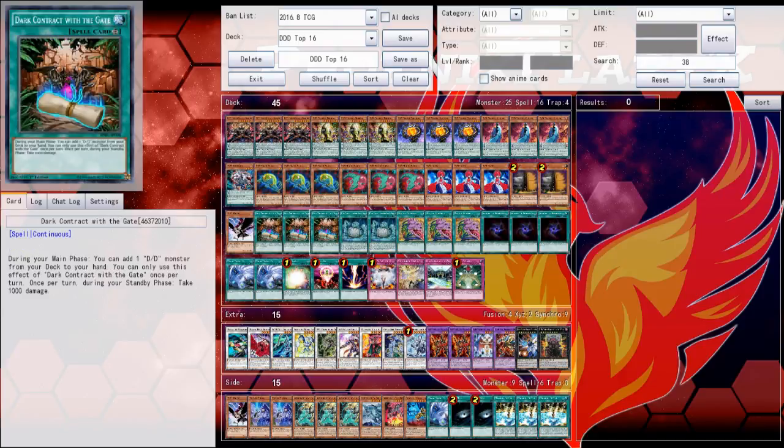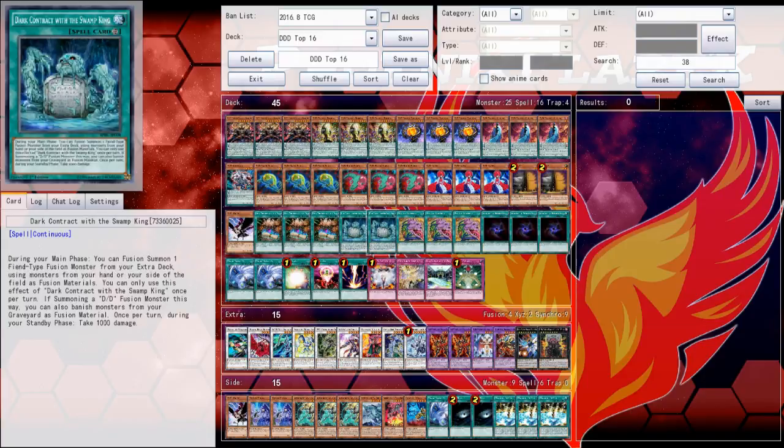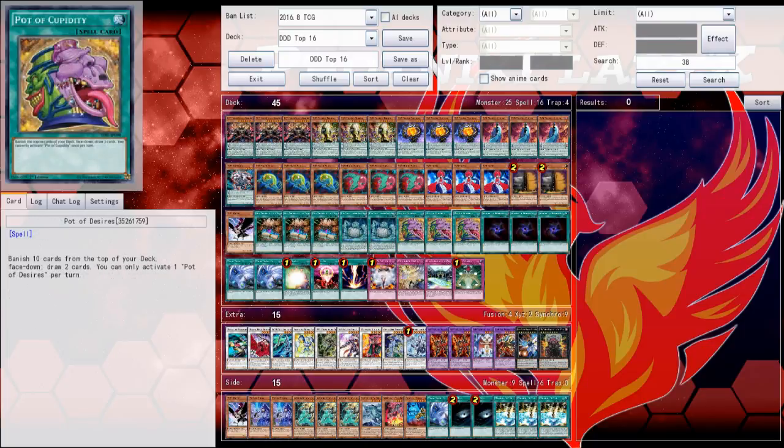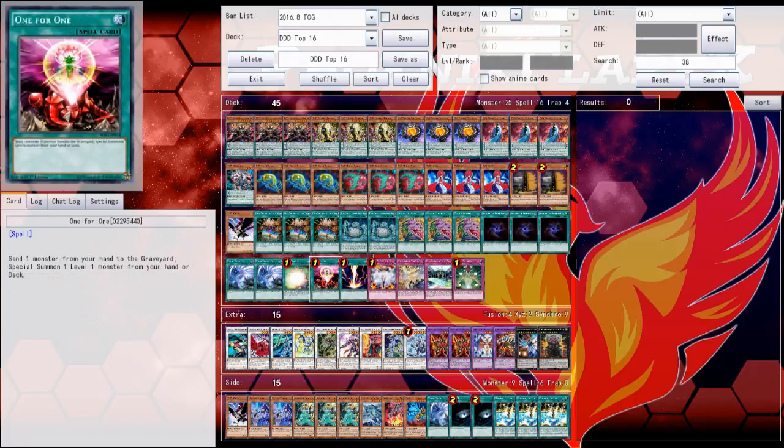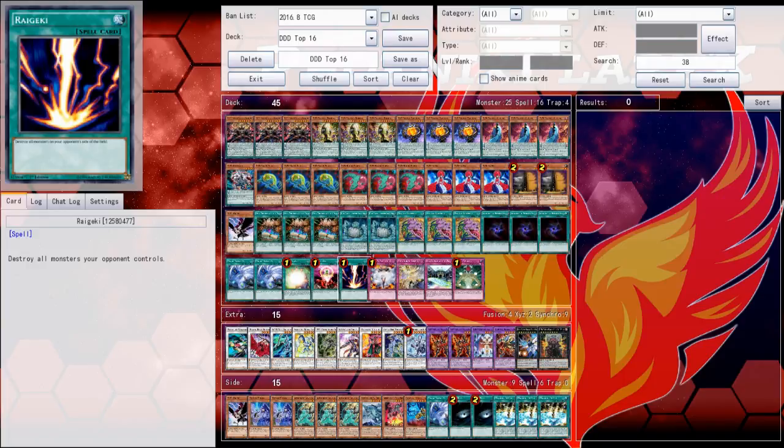For spells, there are three copies of Dark Contract with the Gate and two copies of Dark Contract with the Swamp King. Most people usually opt to play one, but the second copy is technically a starter card that can help unbreak hands, and you don't want to banish it off the three copies of Desires you're running and not have access to it for the rest of the game. There's also three Allure alongside three Desires, two copies of Twin Twister, one Soul Charge, one One-for-One, and a main-decked Raigeki as a solid going-second card against potential Zoo boards.